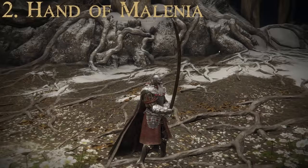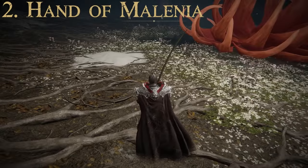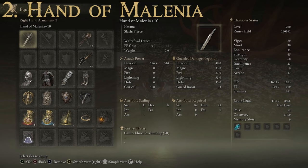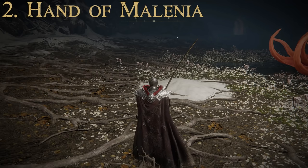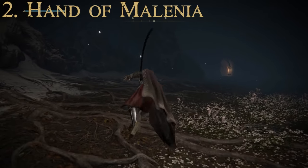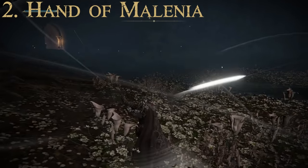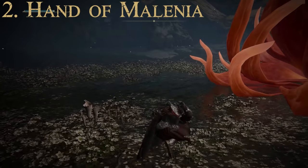For number two, we have the Hand of Malenia — a katana-type weapon from a main game boss. Attributes required: Dexterity of 48 and Strength of 16. It causes Bloodloss buildup of 50. Scaling is Strength E and Dexterity B. Max attack power of 691 and average guarded damage negation of 35.7. Cannot be upgraded with Ashes of War, but has the Waterfowl Dance special attack: perform a series of one-footed leaps in the manner of a waterfowl to unleash a swift, graceful slashing combo, with up to two follow-up attacks. It's a pretty overpowered special attack and a big reason people love this weapon.